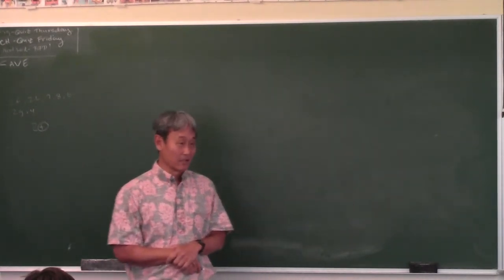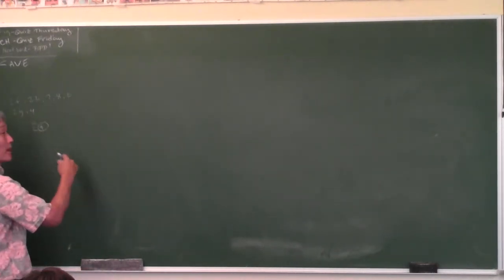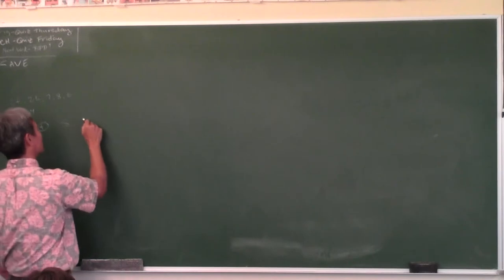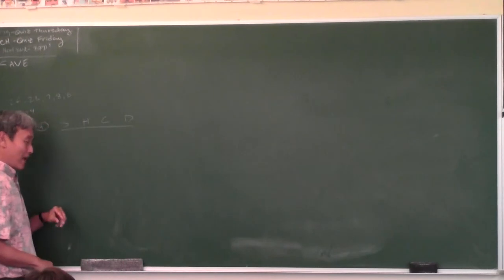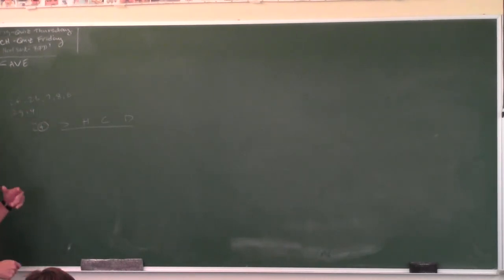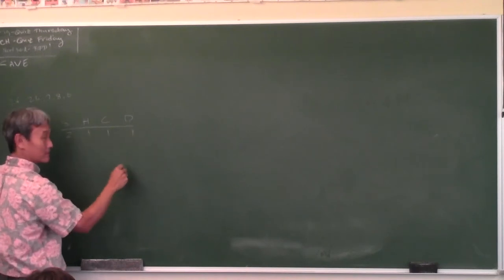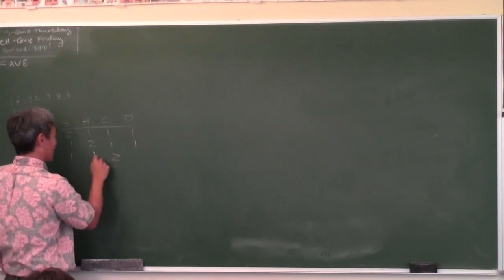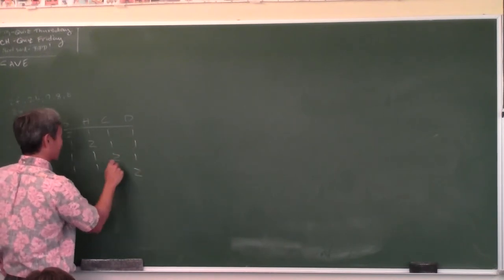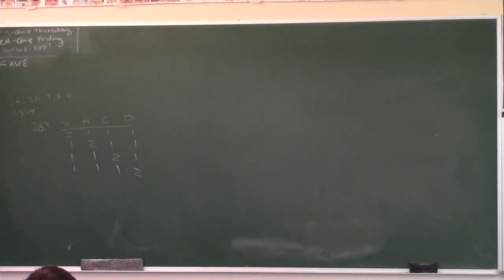This is a very good problem to ask. What you've got to do is break it up into cases based on the four suits: spades, hearts, clubs, diamonds. If you have to have at least one of each suit with five cards, the cases are: two spades, one heart, one club, one diamond; two hearts, one club, one diamond; two clubs, one heart, one diamond; two diamonds, one heart, one club. Those are all the cases.